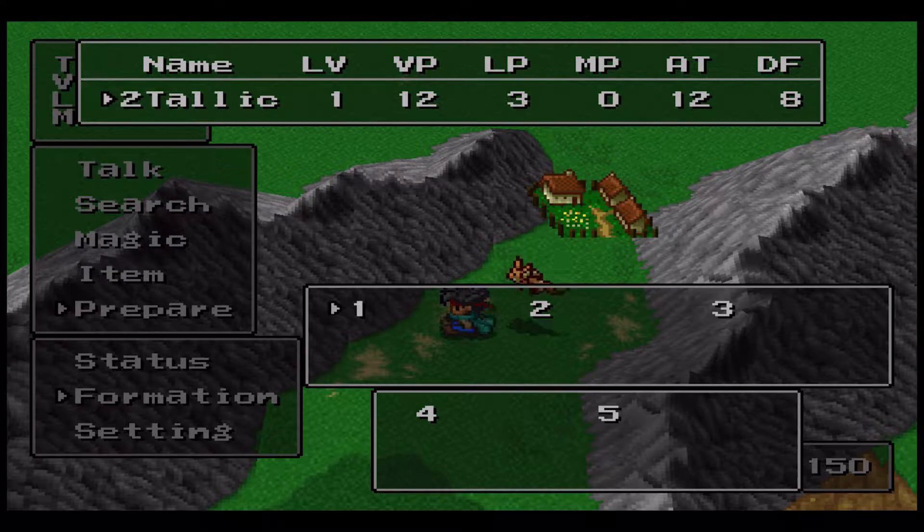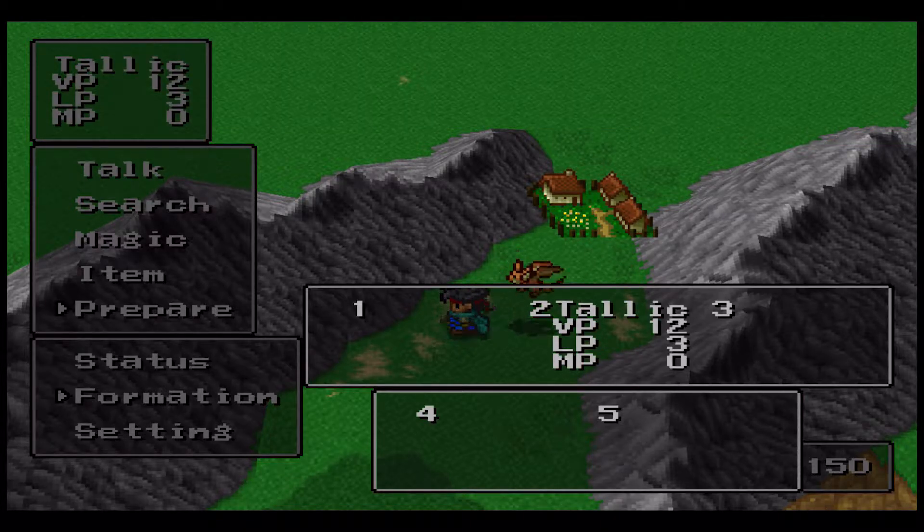I put Talic in the two-spot. As you can see, we have five spots for players — eventually we'll have five party members, which is a little rare for RPGs; usually it's three or four. Slots one, two, and three are the front row, so attack and defense are normal. In the back row your attack goes down unless you're ranged, but defense goes up. So you put ranged or magic users in the back and fighters in the front. I put Talic in the two-spot just because it's in the middle — I don't know that it matters if you're in slot one, two, or three.